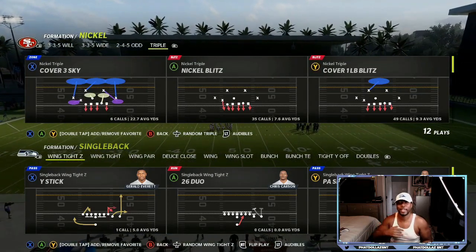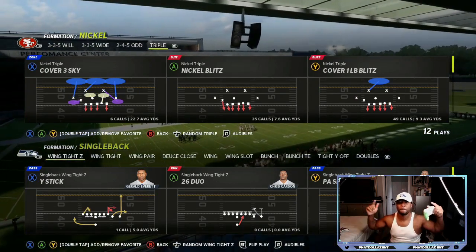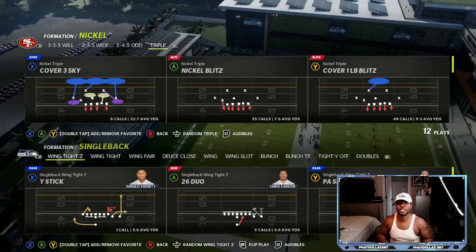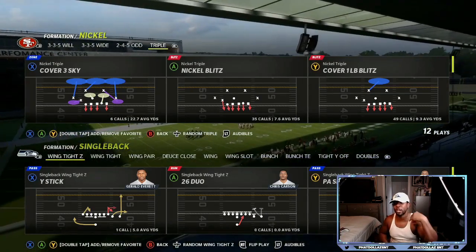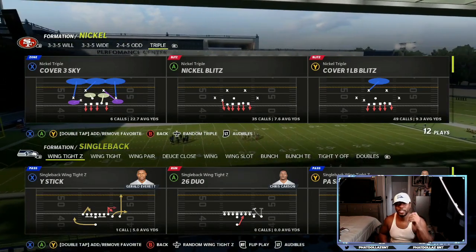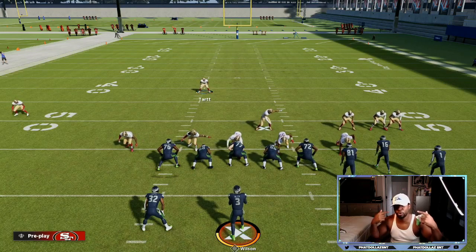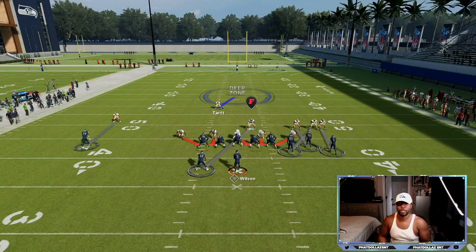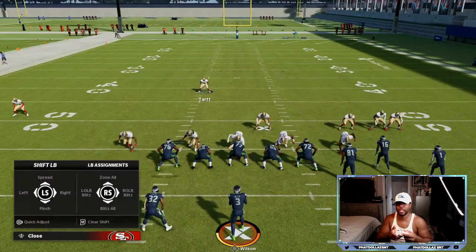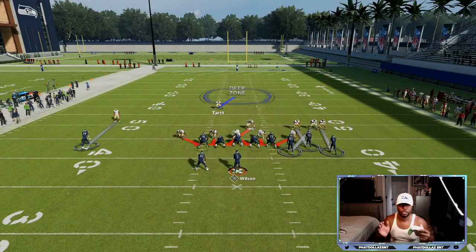For this video we're gonna go over the cover one linebacker blitz. This is gonna help you when you're going up against somebody who likes long developing plays. To start the game you can come out in cover 3 sky, deep half both cornerbacks — that will set the tone. Your opponent is gonna see cover 3 on the screen and start coming out in cover 3 type offense. That's when you're gonna mix in the cover one linebacker blitz. The first thing you want to do is blitz all linebackers two times: push right d-pad, then blitz all — right stick down — and do it twice.